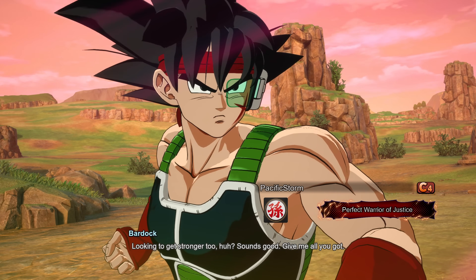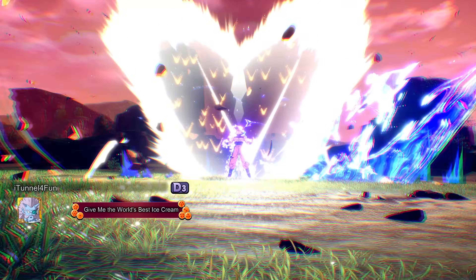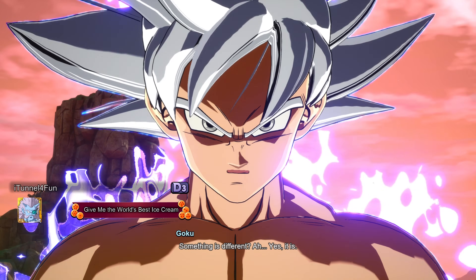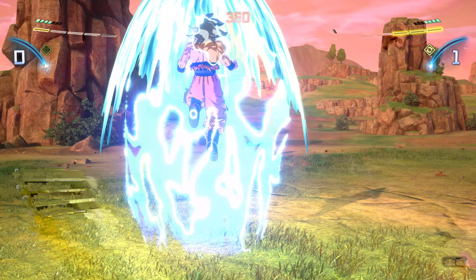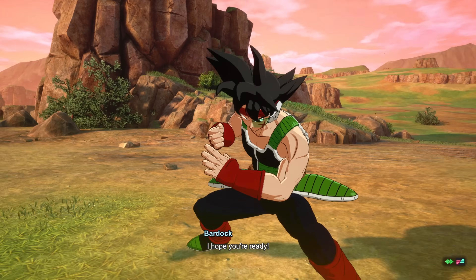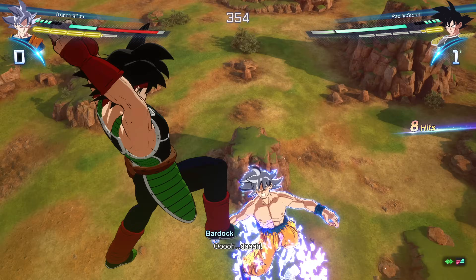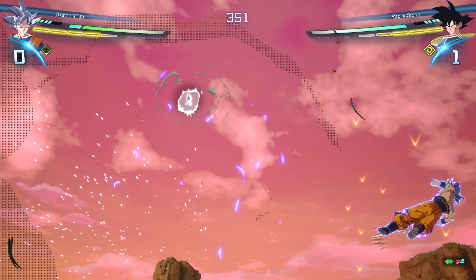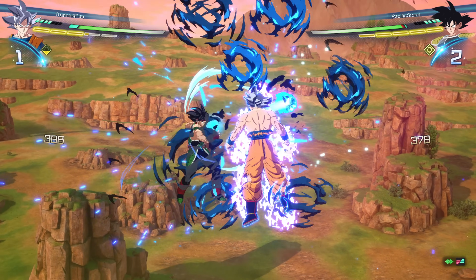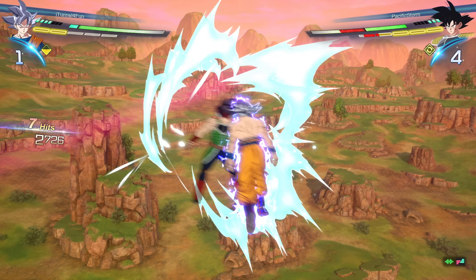We're going to be using Master Ultra Instinct Goku. Oh, you see that V aura in the intro? I didn't even know they did that — that's nuts. He noticed the V aura too. They could have made it a little bit cooler for Ultra Instinct Goku, I'm not going to lie. Where's the Ultra Instinct aura for the V? This is just regular white aura.